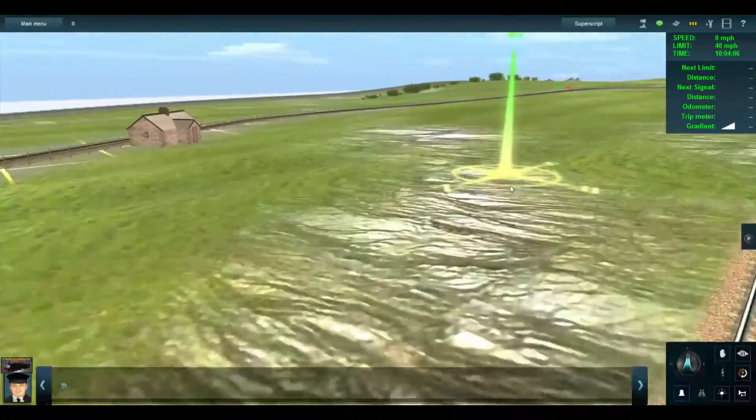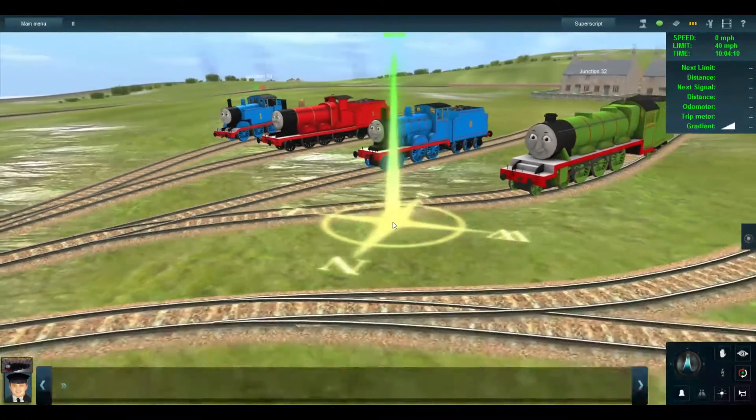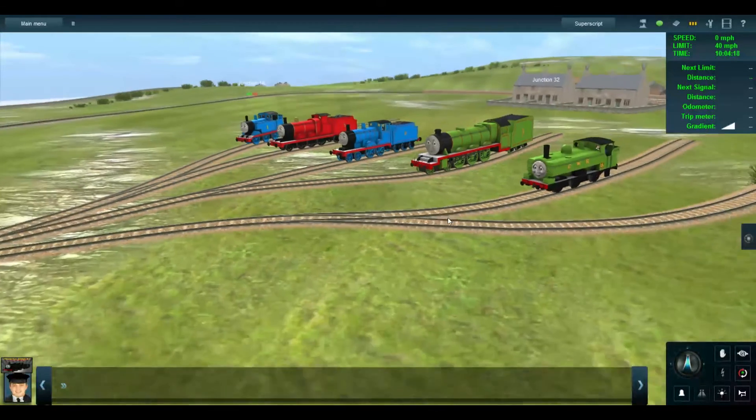Thomas, James, Edward, Henry, and Duck. I was trying to get Gordon and Percy. However, since their models are 2010 models, they didn't come out so well. The 2010 models of Donald and Duck came out really easy — I was so surprised by that. But the 2010 models of Gordon and Percy did not come out right, so they're in need of repairs before I can show you what they're like.